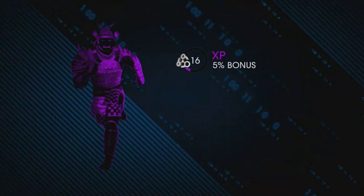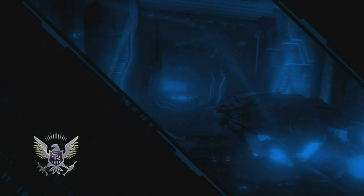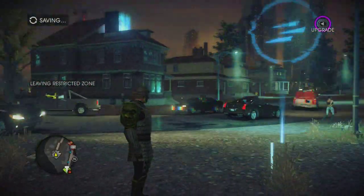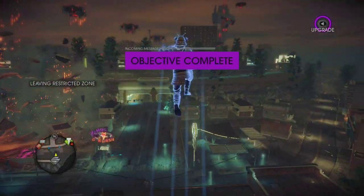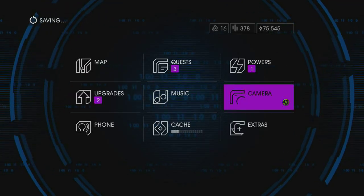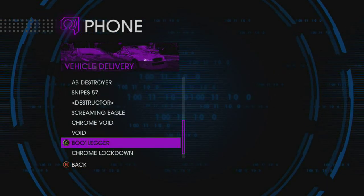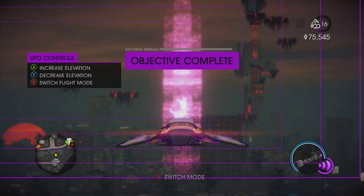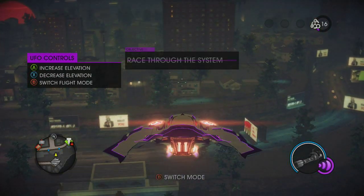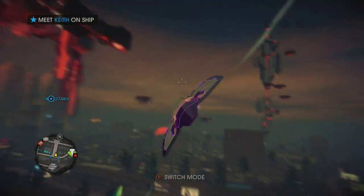We're up to level 16 — pretty high XP considering we've actually done very little to the story so far. Now all that's left is to go back and talk to Keith David to start his fourth side quest, which has an activity coming up that I really like.